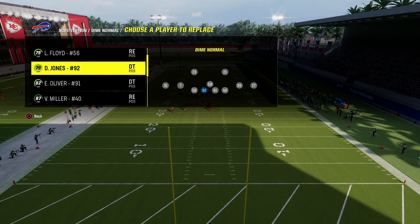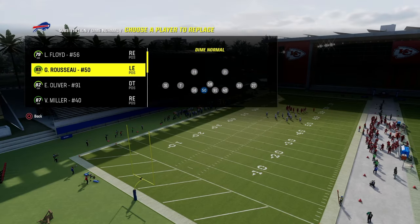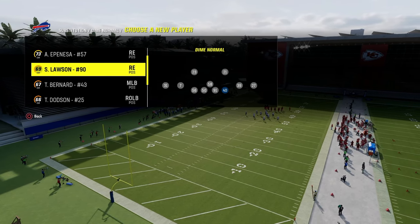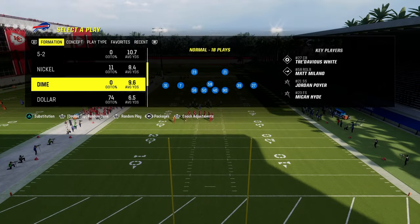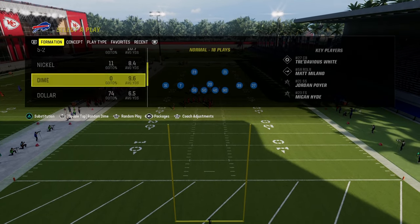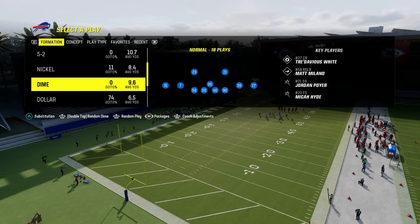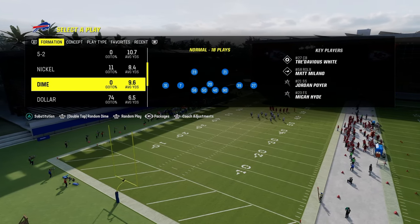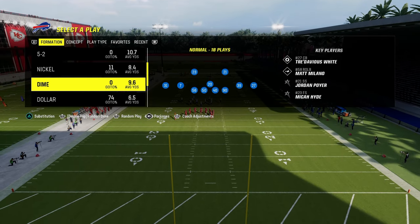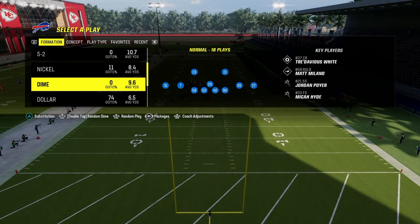For the Bills that's going to be Leonard Floyd and Greg Rousseau — however you say that name — and that's pretty much how we set this up. If you wanted to put Von Miller at the defensive tackle position you could certainly do that. What makes Dime really underrated is it's good against the run and you get two slot corners. In my opinion, a good Dime Normal blitz instantly becomes better than 6-1 because of those slot corners, and you can still run a lot of the same principles.